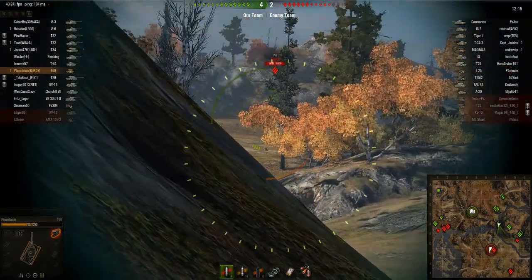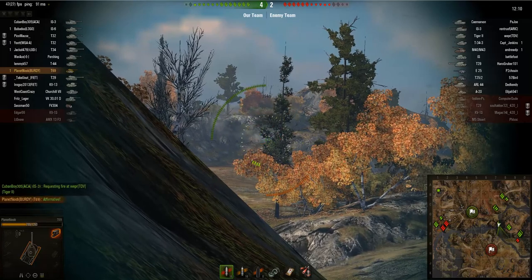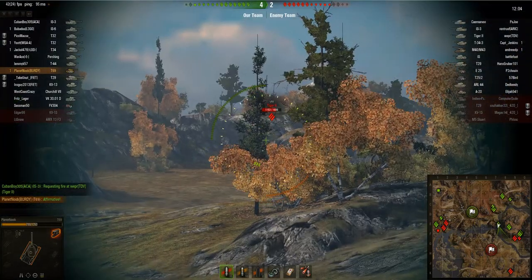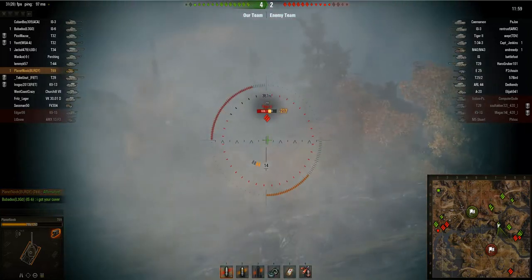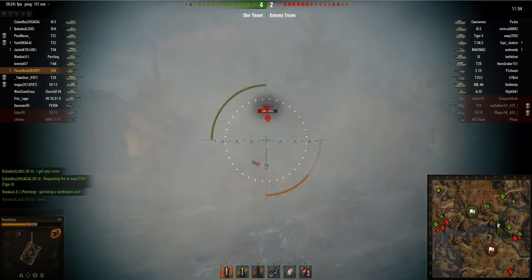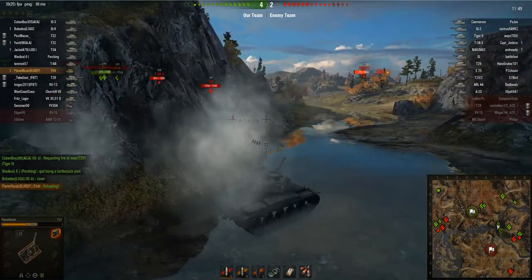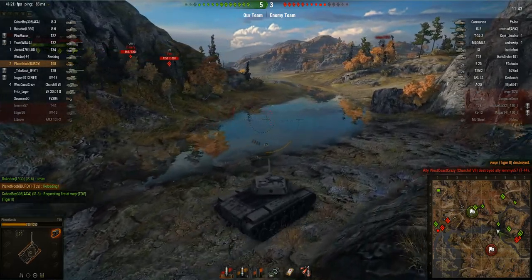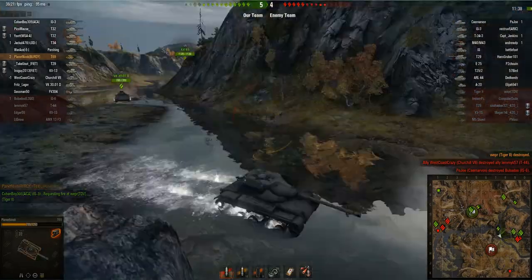There's the Tiger II, which is really tough to crack from this distance, especially with the T69's gun. If he wants to penetrate the Tiger II's lower glacis he has to fully aim each shot, which really slows down his rate of fire. He gets quite lucky — the second shot sets the Tiger II on fire and kills him, getting his second kill. Planet Noob's now in a very good position and can basically flank round to get the enemies in the rear.